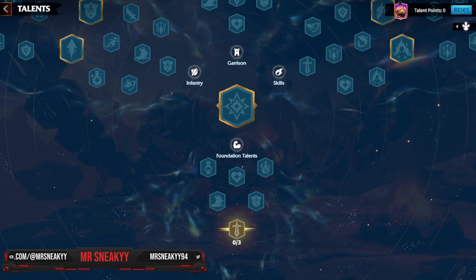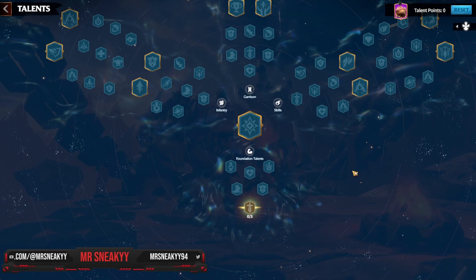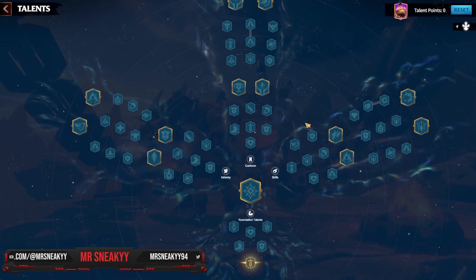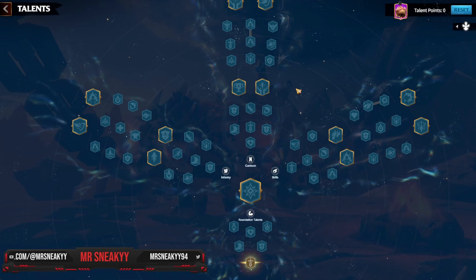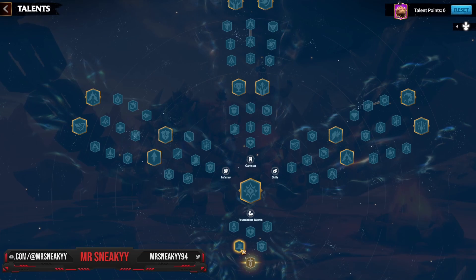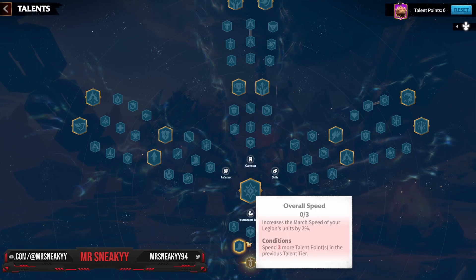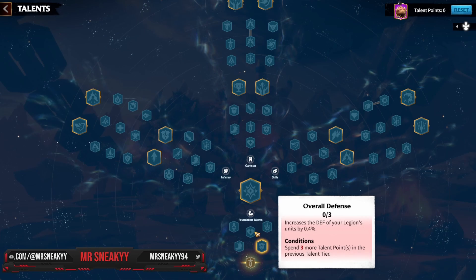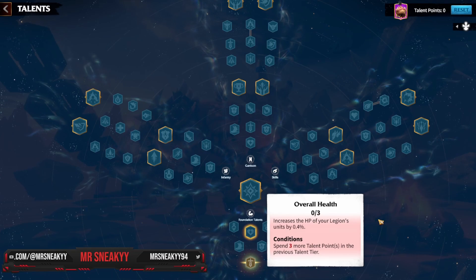Now let's cover the garrison talent tree. Many players still use Bakar as their city garrison, and as a tip — as long as you're on alliance territory you won't get hit or rallied, so don't worry about that. In the garrison tree, we do not need march speed. Instead of the holy trinity of attack, march speed, and health, we go for attack, defense, and health, since your whole premise as a garrison is to be as tanky as possible.